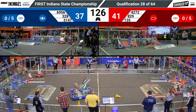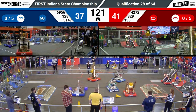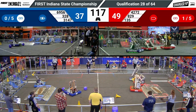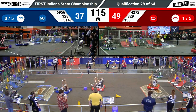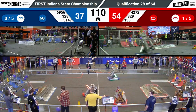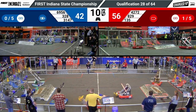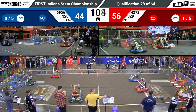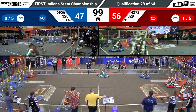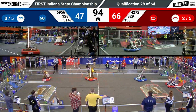We've now entered our teleoperated period, which means that our drivers are taking full control of their robots. 6956 in the middle of the field now, headed over to their human station to grab a cone. Their partner, 328, one of our two Mishawaka teams on the field during this match, traversing over the charge station and placing a cube on a low node for blue. Blue Alliance needs to score nine more points in order to keep up — Red Alliance is rocketing ahead.